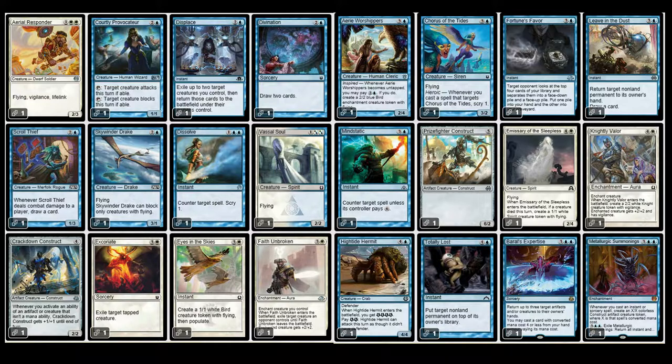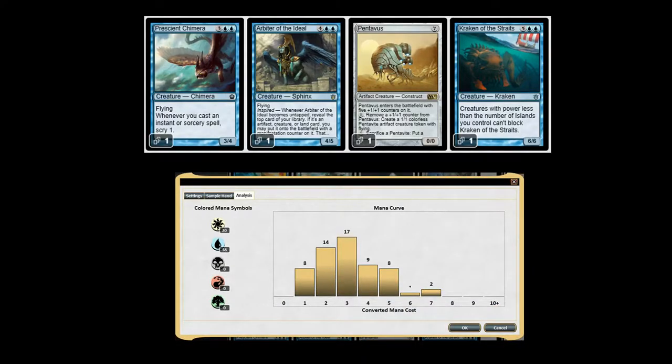Faith Unbroken is a four-drop O-Ring for creatures; we'll see how it plays out. At the very top of the curve there are just a few big flyers. Pentavus is here because I didn't really have the ability to get rid of it — if I'd had a broader selection I would not have played it.